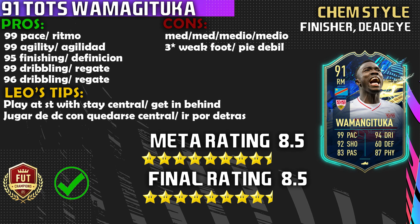I've got to learn how to finish — is it the controller, is it me? But what I do know is that Wamangituka is insane. He is broken and he is a lot of fun, especially with the five-star skill moves. The pace and shooting are incredible. He missed a couple but the gameplay wasn't cooperating. The cons are the weak foot and the work rate — those are the two things to watch. For tips, play him at striker or right wing — those are the best positions. At striker, stay central, get in behind on through balls, meta all day. Hopefully you pack him or get him in red picks.